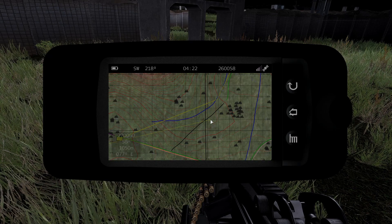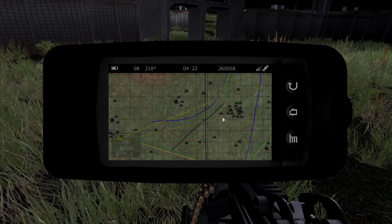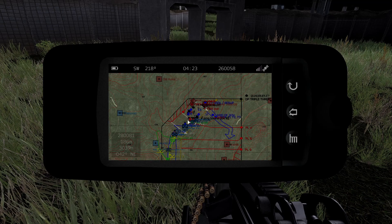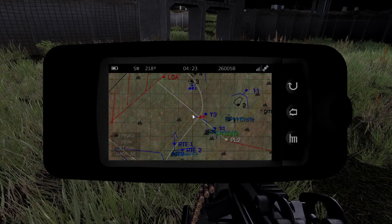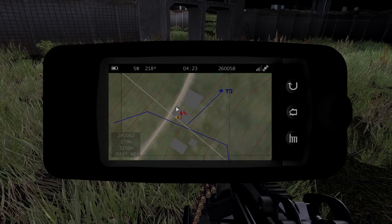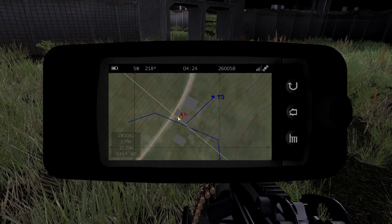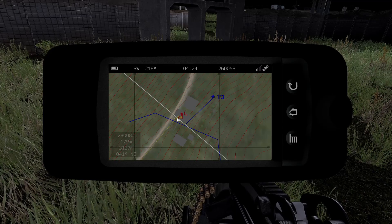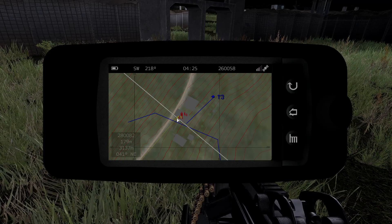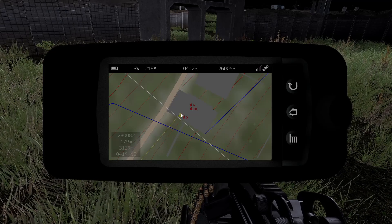So what I've done here is jumped into a squad — a position became available and I quickly jumped in — so you can see what it's like to view your squad on the Android device. You can see here that we can see our squad in this building. It looks like there's been some casualties. Yellow — there's no strict color coding, but the majority of the time the yellow member in the squad with the line through their little marker is the squad leader.